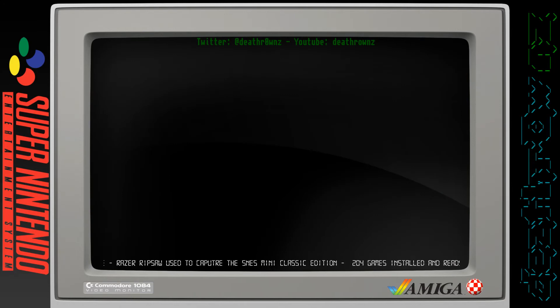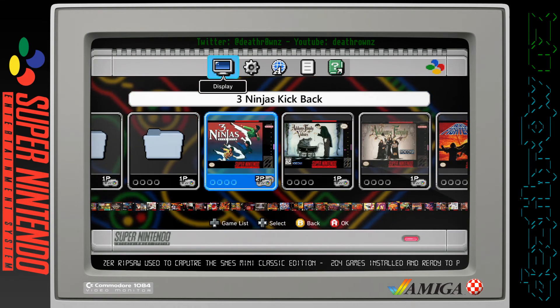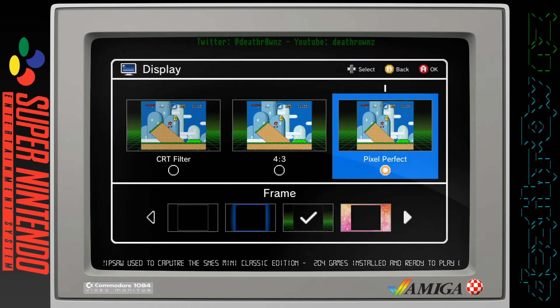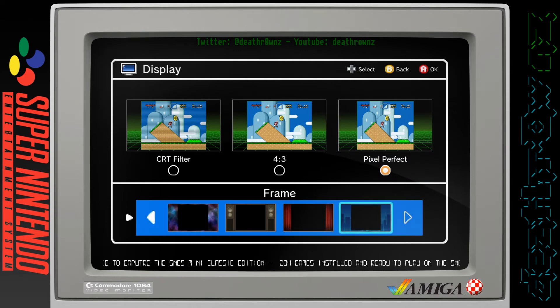Let's go back to the start. You've got your display, you can change to different settings. You've got pixel perfect, you've got the 4:3 or the CRT filter to make it look like it's on an old screen. Down the bottom you've got these little templates that you can have.